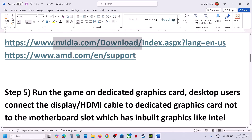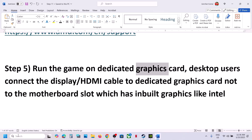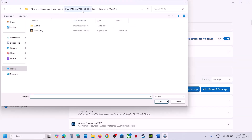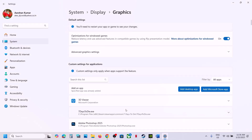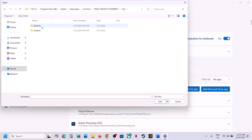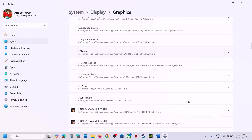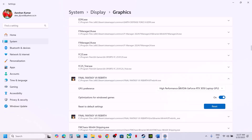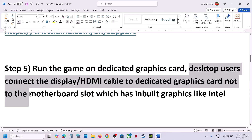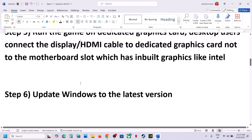The next step is to run the game on the dedicated graphics card. Type 'Graphics Settings' in the Windows search box, click Add Desktop App, go to the game installation folder, select the EXE file, and click Add. Scroll down, find the game, and select High Performance. Repeat this for the EXE in the End/Binaries/Win64 folder. Desktop users should also make sure the display or HDMI cable is connected to the dedicated graphics card slot, not the motherboard's integrated graphics slot.